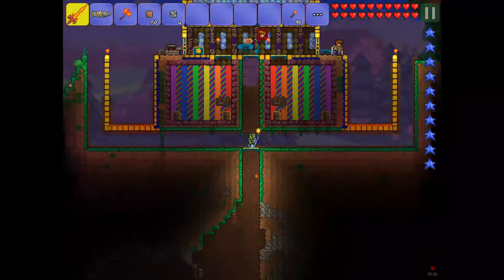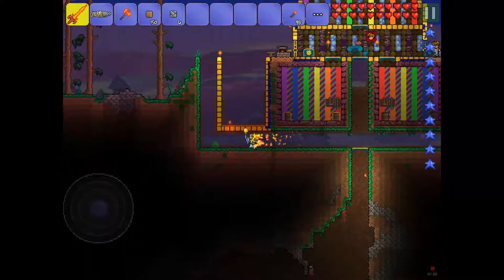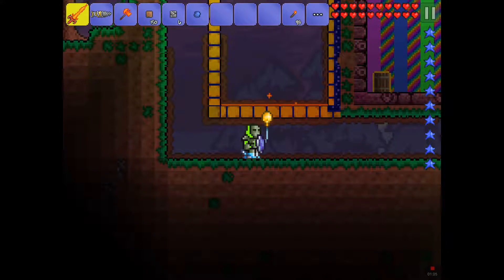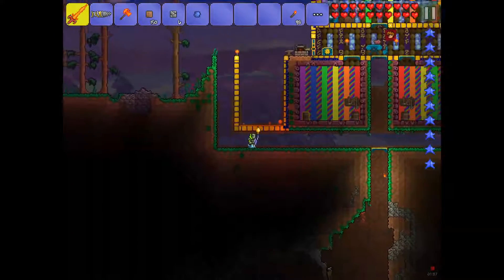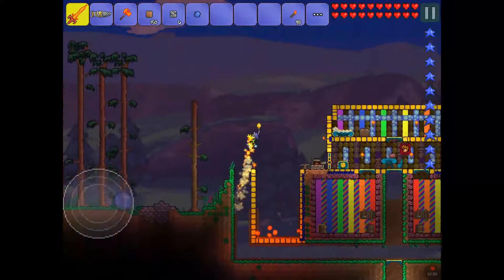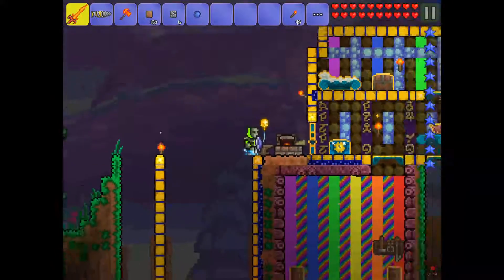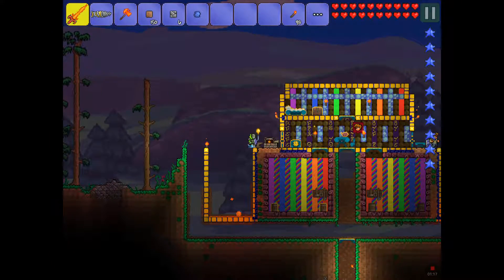And possibly some new rooms to put things. Over to the side, I made myself some lava pits. They are pretty big, so most normal mobs can't jump over them, and they end up falling into the lava and burning.